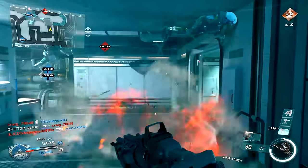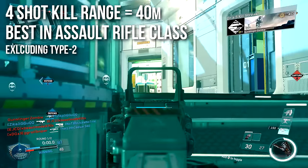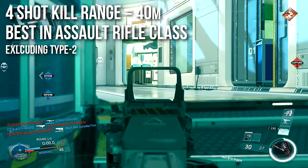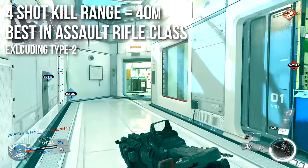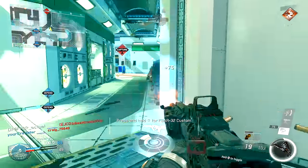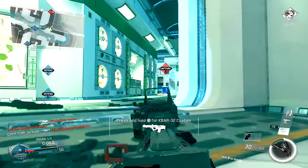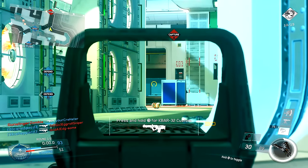The four-shot kill range is 40 meters, which is the best in the assault rifle class, excluding the Type 2. The Type 2 is a very special weapon — being a dual weapon it's got slightly different properties — but of all the standard assault rifles, this one has by far the best range. So most of the time you're going to be killing people in four shots, which is why the weapon is so consistent and one of the reasons people like it.